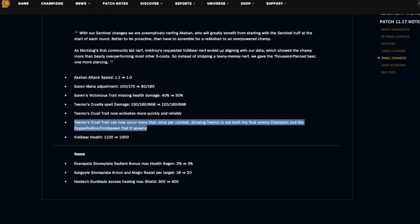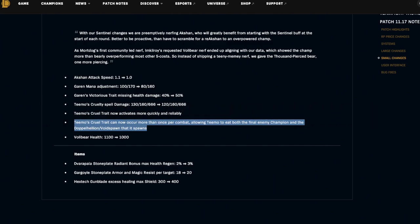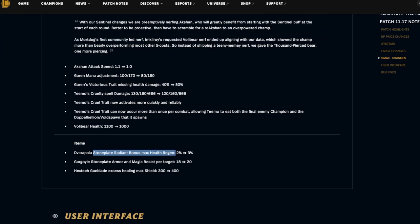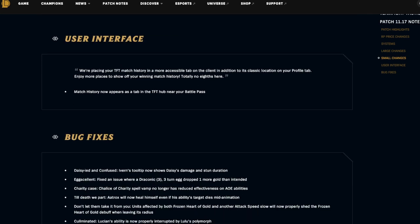I didn't even know that happened — this sounds like a bug fix. If you guys actually had this happen in your game where you eat two in a row, tag me on Instagram or Twitter or post it in our Discord at discord.gg/bunnymuffins. Volibear gets a 100 health nerf — Volibear is going to be strong since Revenants are the best frontline right now, so it makes sense to nerf them at least a tiny bit. For items: Radiant Stone Plate bonus max health regen is buffed from 2 to 3 percent, Gargoyle Stone Plate is buffed from 18 to 20 magic resist per target, and Hextech Gunblade excess max shield goes from 300 to 400.